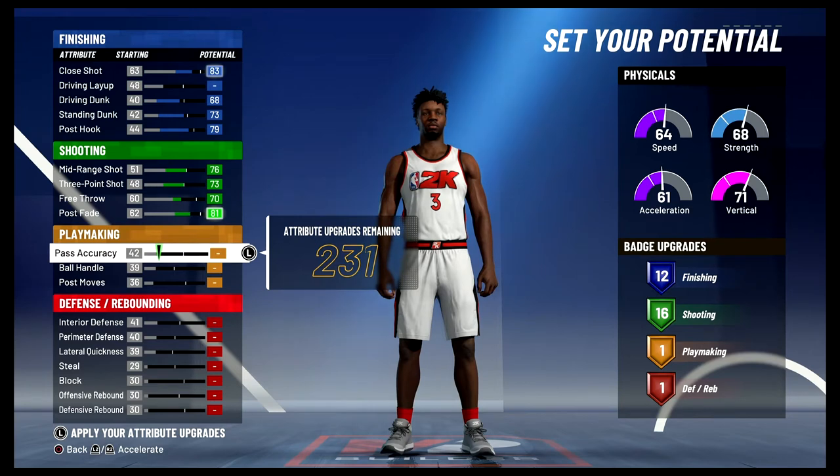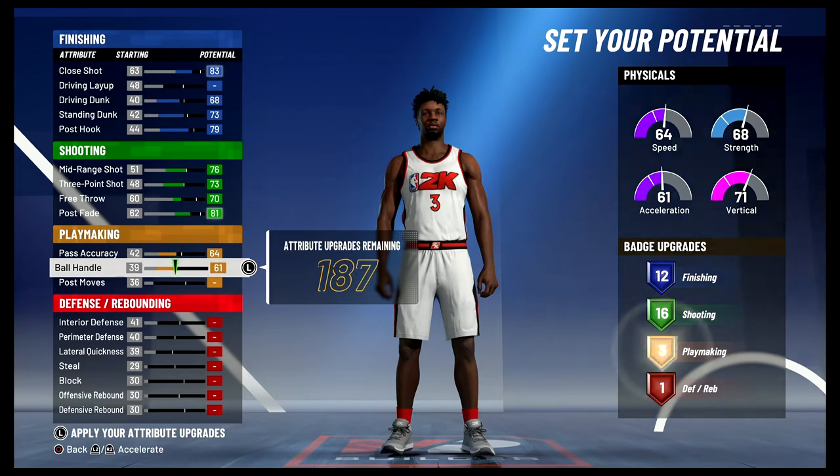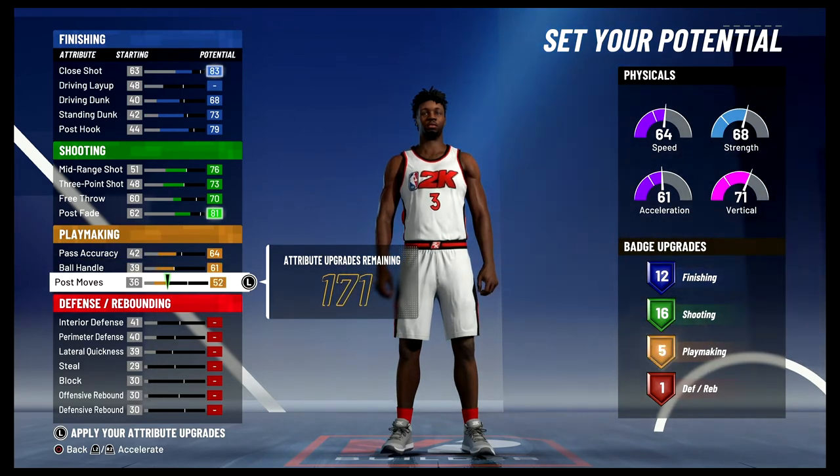For playmaking, you're going to bring your pass accuracy up to 64, your ball handling up to 61, and you're going to max out your post moves — and that's going to give you 13 playmaking badges.